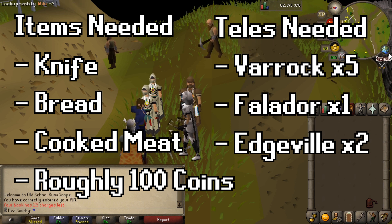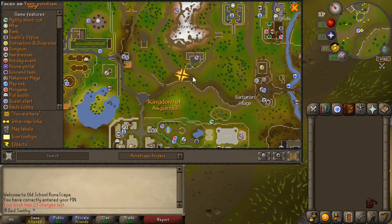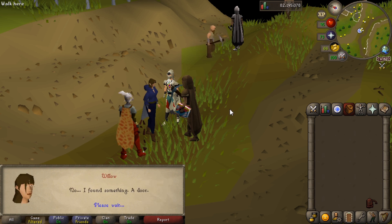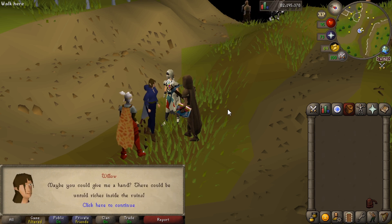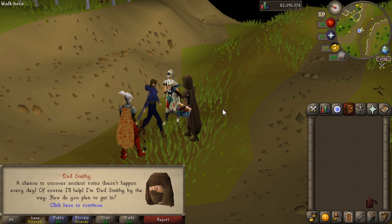To start off, you need to be over here just outside of Falador. There's a quest start icon here just below Ice Mountain and you want to speak to Willow. Then you want to do option 1 to start the quest.